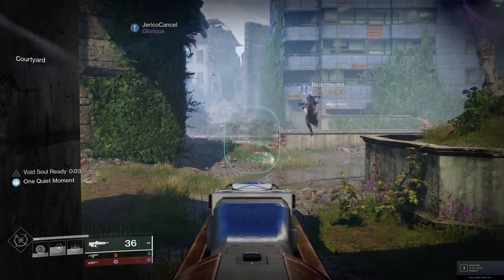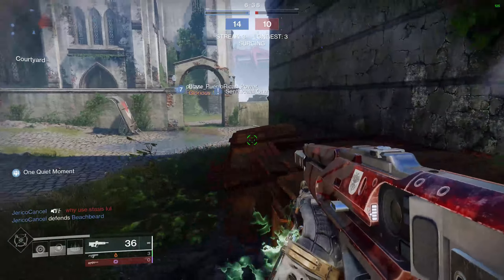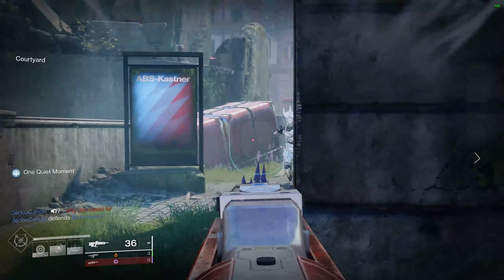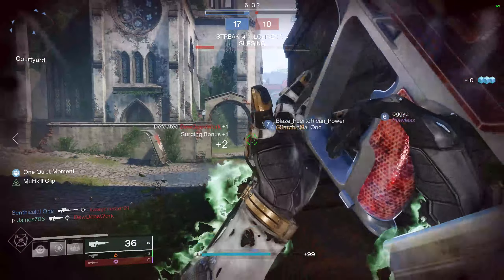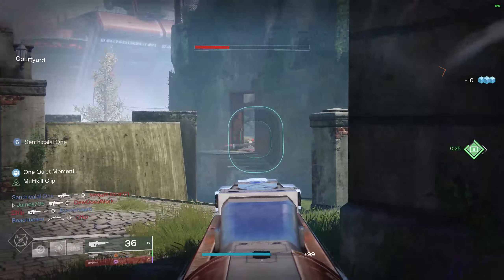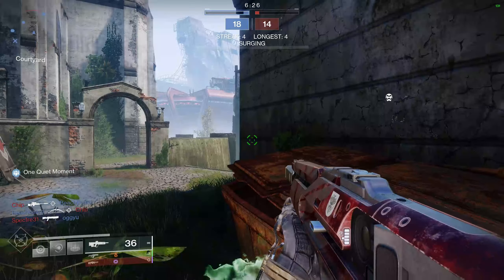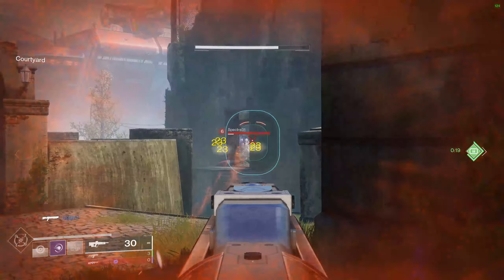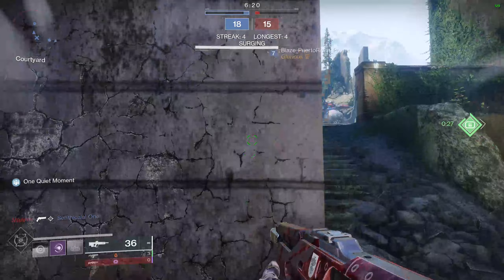For that third trait column, I'm going with Range Finder and Perpetual Motion. Demolitionist will work here, but I'm really going for those easy passive benefits that make the weapon more consistent. Perpetual Motion — all you have to do is move around to get passive benefits. Range Finder — you're just aiming down sights and you get a zoom magnification increase that boosts your range. Killing Wind is fantastic but you need a kill to activate it.